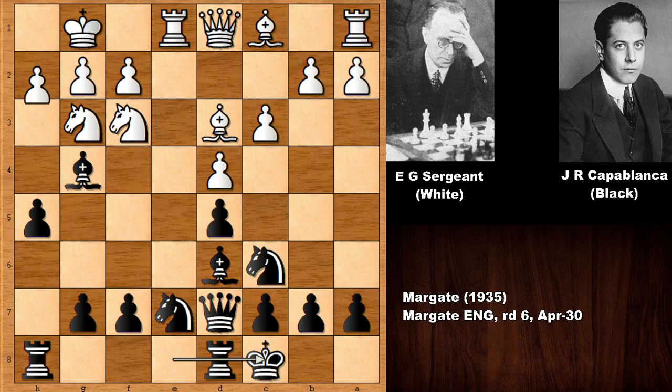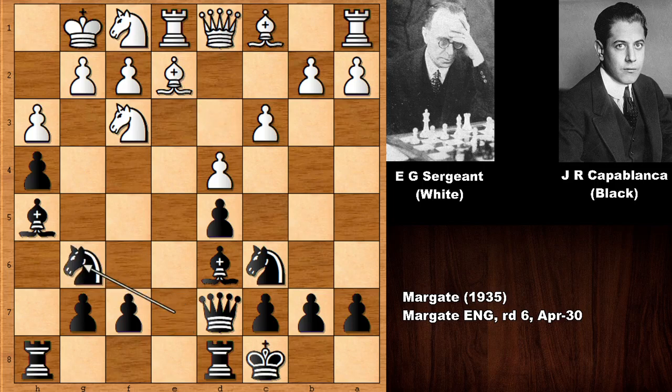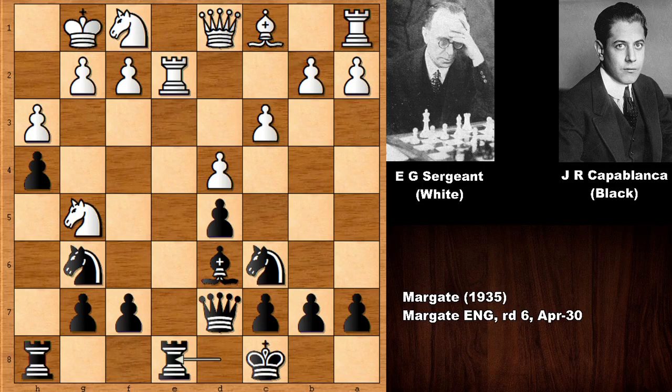Opposite side castling. H3 asking a question and Capablanca is pushing the pawn, attacking the knight. So the knight goes back and bishop to H5, simply defending the bishop while the knight is still pinned. Bishop back, unpinning. Knight to G6, knight to G5 and simplifying the game, exchanging. But actually in this position, all of a sudden, I think black is slightly better because black has the E file — the control of the open file.